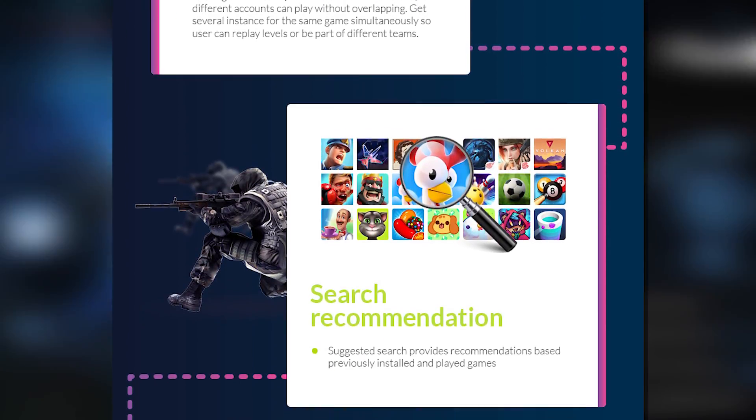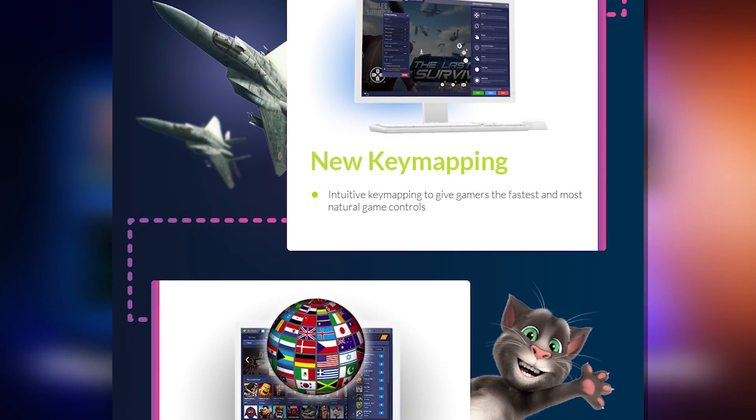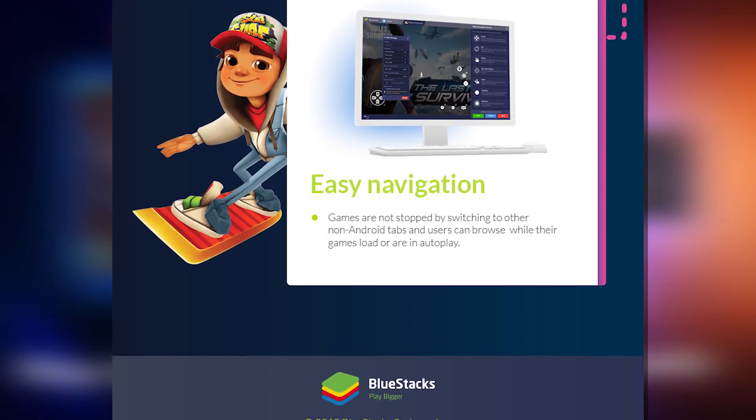There's also enhanced multi-instancing, improved search recommendations, a lighter launcher, new key mapping features, language support, and a much easier to use navigation system.